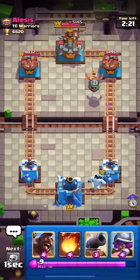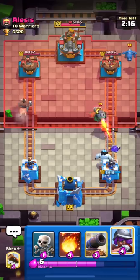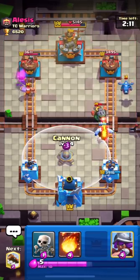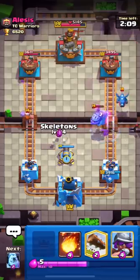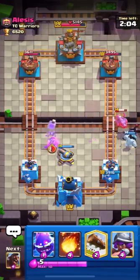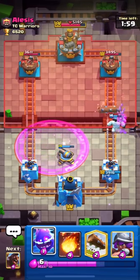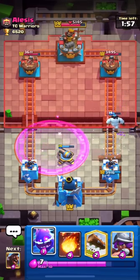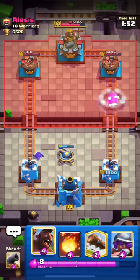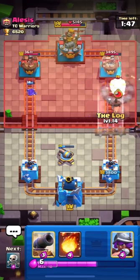I'm using my Ice Golem for his Inferno Dragon. He has Tornado and Inferno Dragon, and he has Electro Dragon as well. I see a Lumberjack — so this may be a Balloon deck or possibly Golem. He has Bowler as well. I don't think a Golem deck runs Log, so let's see. I'll use my Hog on the right side as I have a damage lead on that side.